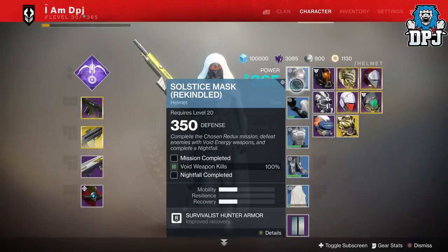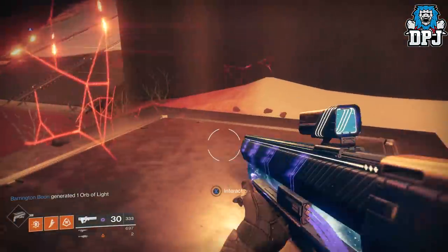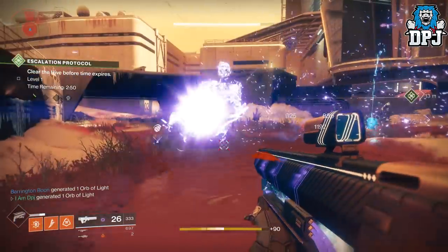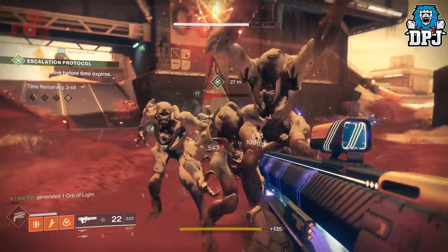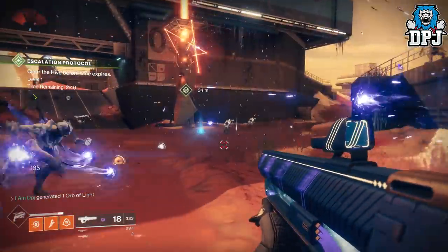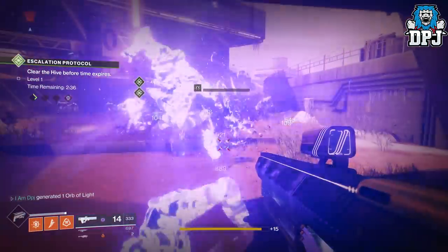The helmet for the Hunter requires you to complete a Nightfall, do the Chosen Redux mission, and get void weapon kills. What I did was simply equip my Graviton Lance, head to Mars, start up the Escalation Protocol, let the Thrall build up and simply take them out with a few shots. Once done, fast travel back to the same area and do it again — rinse and repeat until you get this done.